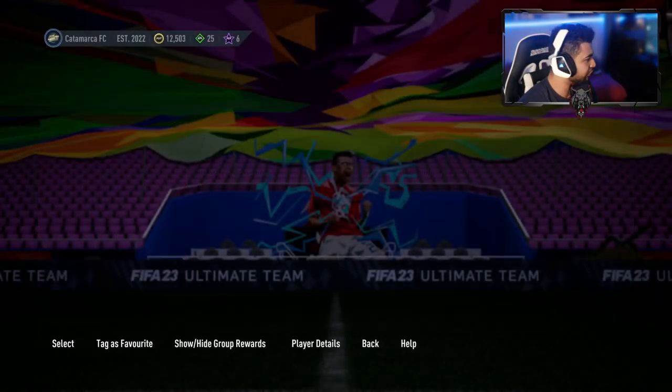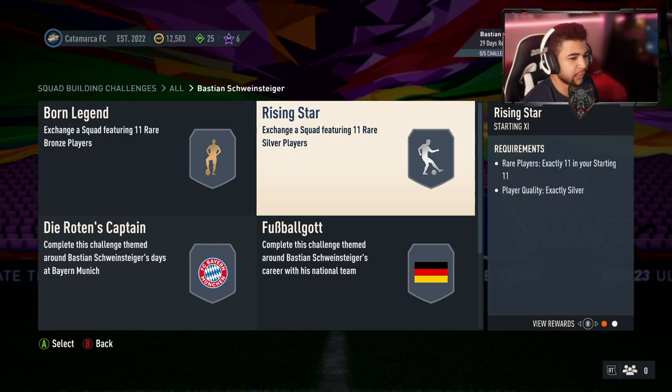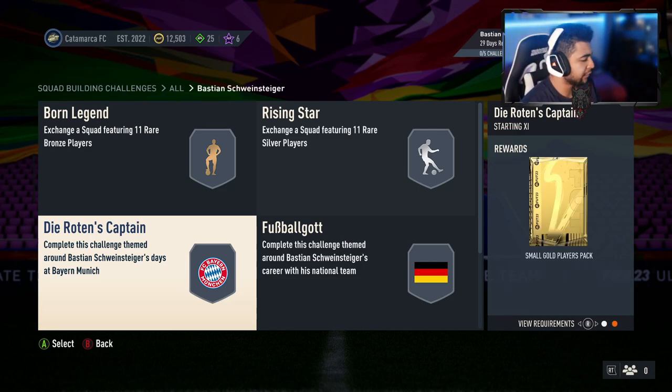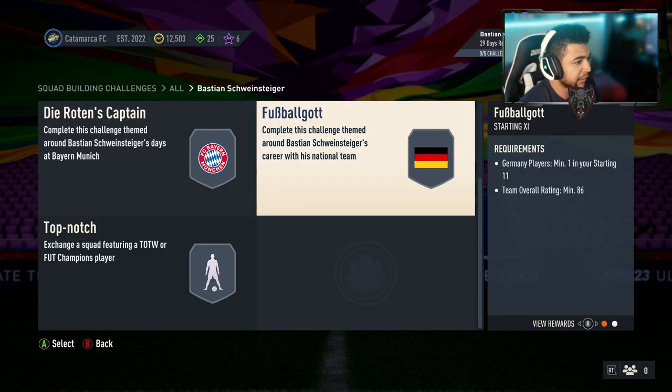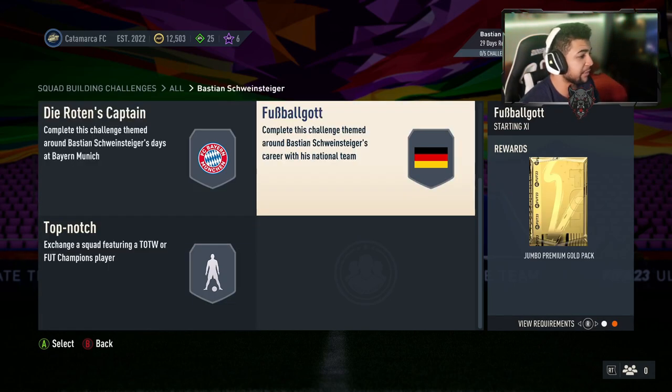Let's have a quick look at the SBC segments. I'm going to leave the first two out because those are just the same for every icon that comes out. The segments include FC Bayern Munich — play them in one — and 83 overall for small squads. Bayern by themselves — one German, 86 overall — and top notch Team of the Week at 87 overall.